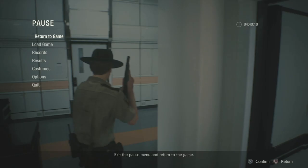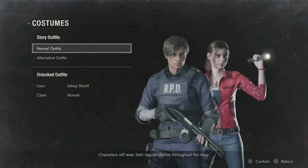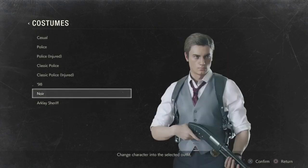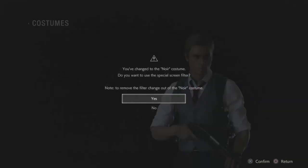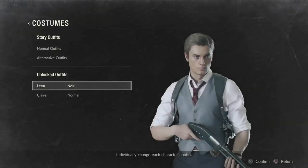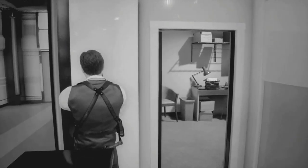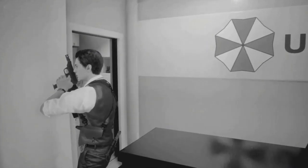Anytime anyone shows him attention, his hero complex kicks in and he's just like, 'Oh yeah, absolutely, I'll do it for you, you can rely on me.' So Leon just has a bit of a complex in general. But that being said, it's time to switch our costumes. We've tried our Arklay Sheriff, so I think it's time to go noir as we go through the lab.